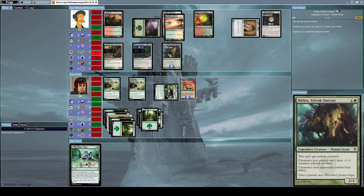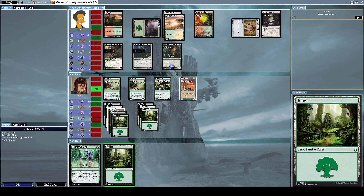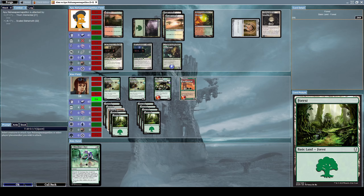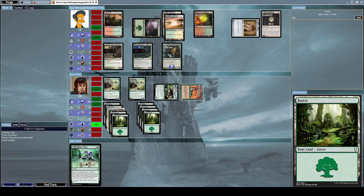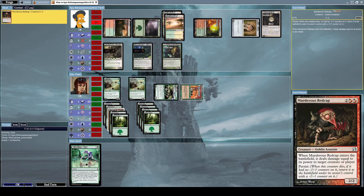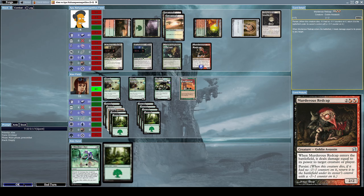Okay, those got defeated. Now let's attack him with all of our good creatures. He uses a Lightning Bolt to deal three damage to me, and now he summons a Murderous Redcap, which is a 2/2 Goblin Assassin with the effect: when Murderous Redcap enters the battlefield, it deals damage equal to its power to target creature or player. And he did the damage to me directly.